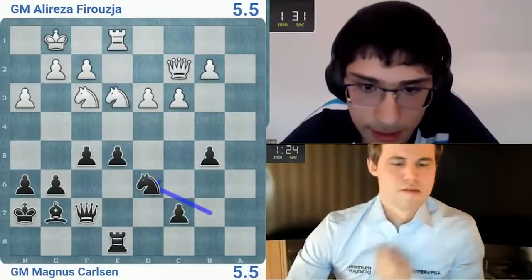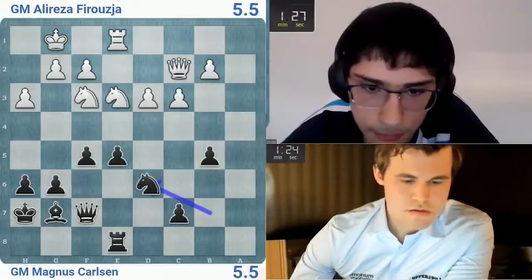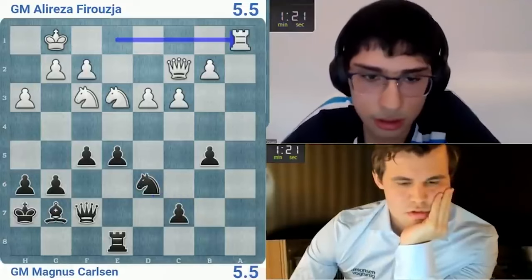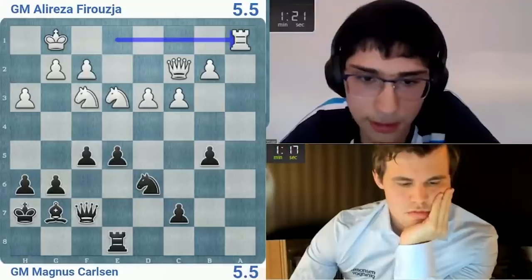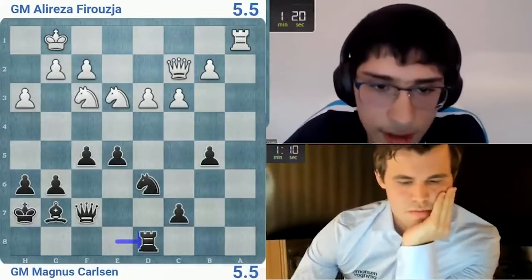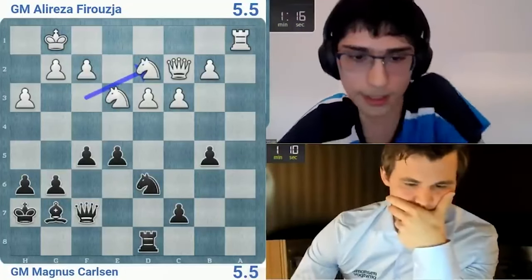Knight d6, knight d6 — not too much happening here though. Let's see what can I do. I can go e4 whenever I want — a1, I'm not sure I really want that. A5 simply — g5 probably is his move. He's good at this, just keeping the tension, forcing people to spend a bunch of time. He wants e4 — let's connect d2. He might go c4 actually, looks pretty good, but there's not that much to do.